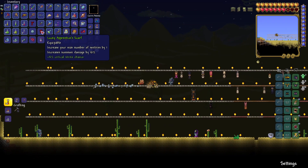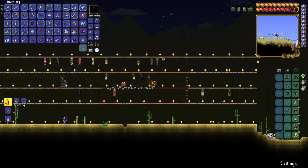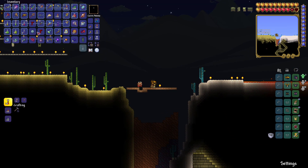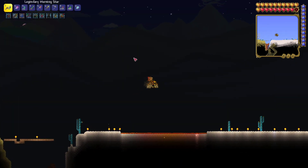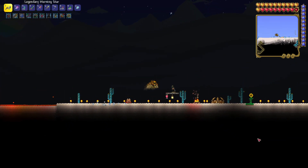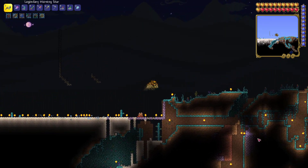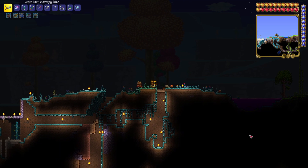I guess I should have emptied out my inventory a bit first. Since it's spawning time I just want to make sure to be there in case any butterflies spawn. We don't have to rush the boss fight — I still haven't checked what kind of items I can get from the Old One's Army, but let's not waste this opportunity.